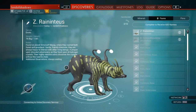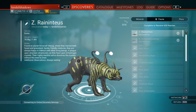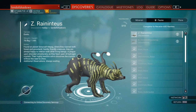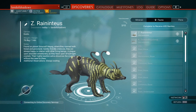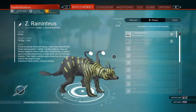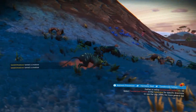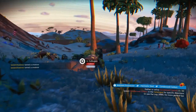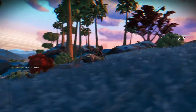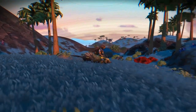They roam both forest and grassland — gentle, friendly creatures, always happy to interact with other living beings. A plague upon stranded adventurers as they feast upon dehydrogen crystals; their highly reactive saliva dissolves the crystals without the need to chew. Isn't he lovely! I've also noticed the creatures are a lot more colorful than in previous iterations. I like that they've made the creatures a little bit more interesting with more variety in their markings and movement.